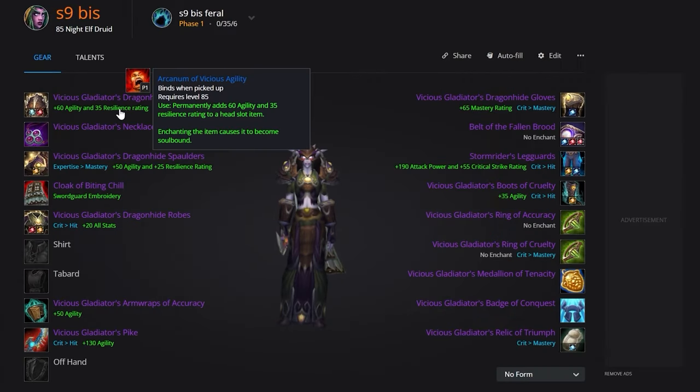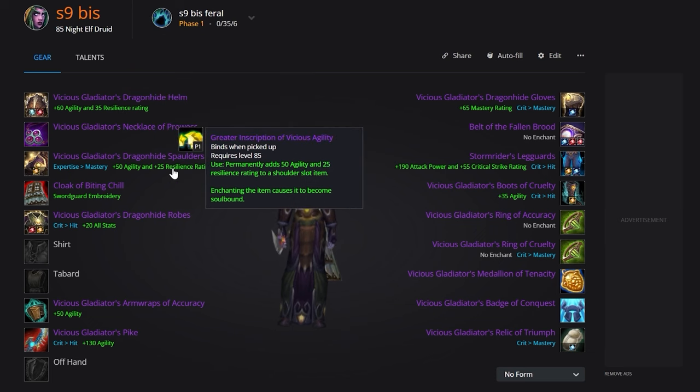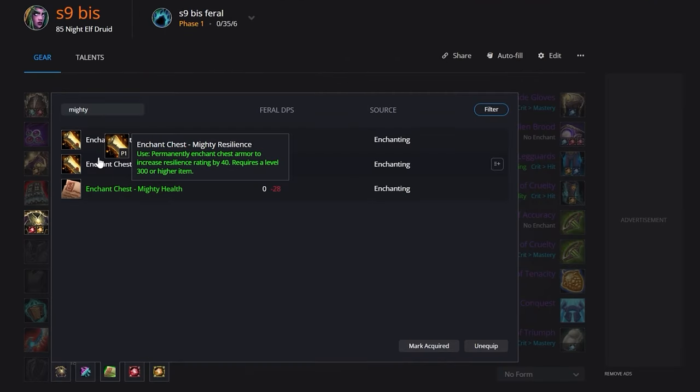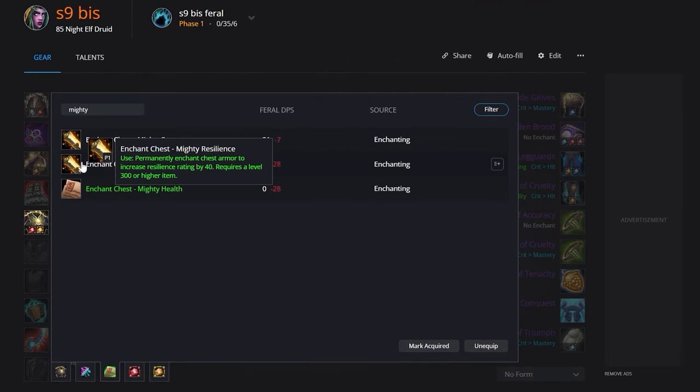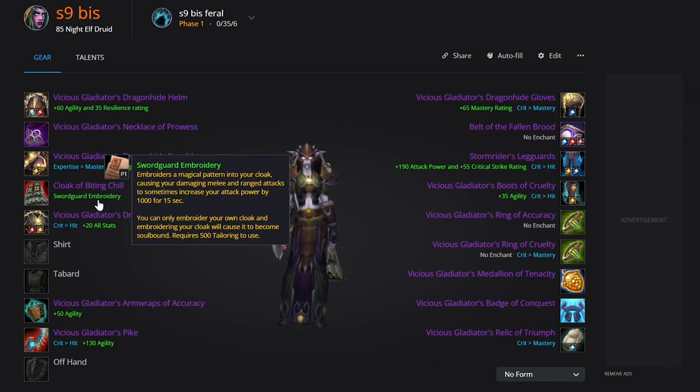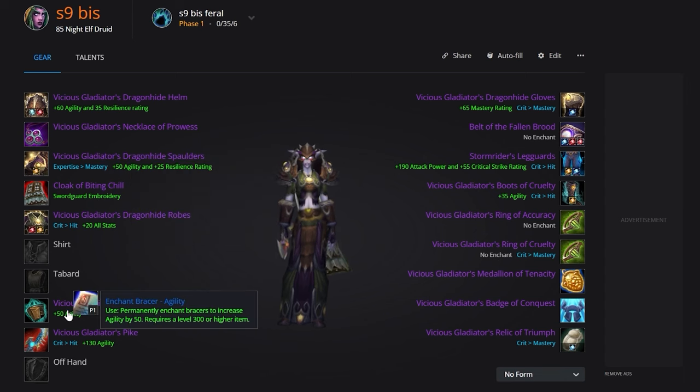Your best enchants are not going to change as the expansion progresses. Your Helmet Enchant is Arcanum of Vicious Agility, which comes from PvP and is relatively easy to obtain. Your shoulder enchant is Greater Inscription of Vicious Agility, which also comes from PvP. Then head to the Auction House for the rest of your enchants. For the chest, you can either do Peerless Stats or Mighty Resilience — Mighty Resilience helps increase survivability, but in comps where you might not be the target, the extra damage from Peerless Stats is beneficial. We recommend Tailoring for your profession, which means your cloak will be enchanted with Sword Guard. If you choose another profession, grab Greater Critical Strike. You'll then grab Agility for your Bracers.